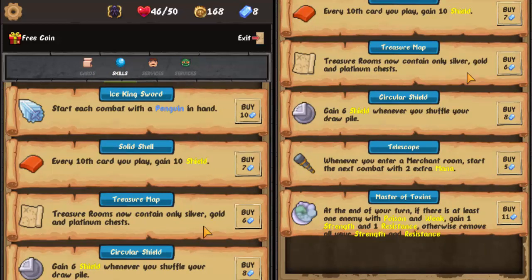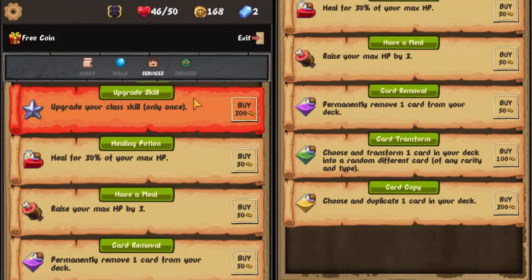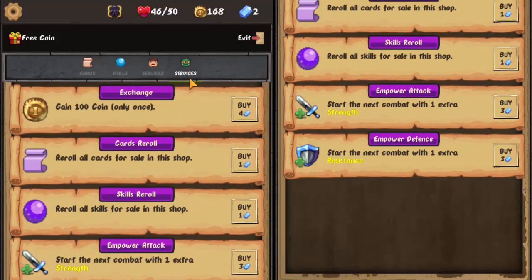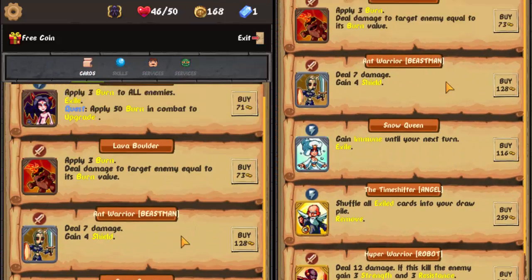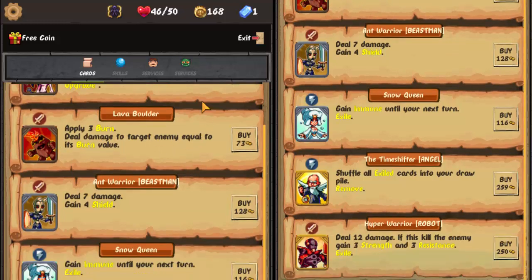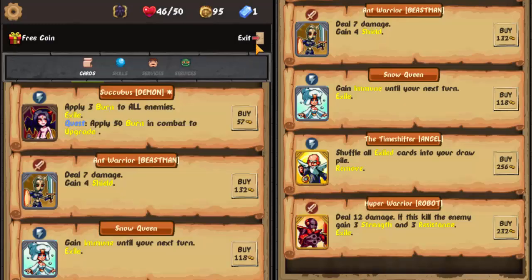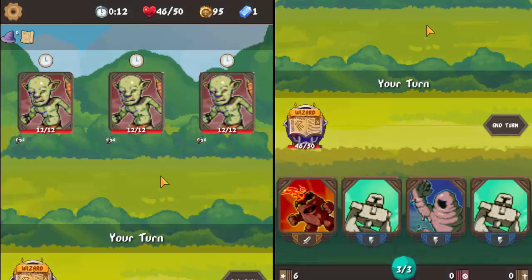Treasure map — that could be good. I could grab the coin, but let's reroll the cards. Lava Boulder — this is what I was actually hoping to grab. Apply three burn, deal damage to target equal to its burn value — so that's after it applies the three burn. This is very good because I'm trying to get the flamethrower robot. I'll happily grab that. That was my plan for this build — unfortunately I haven't found any robots or the flamethrower robot yet.